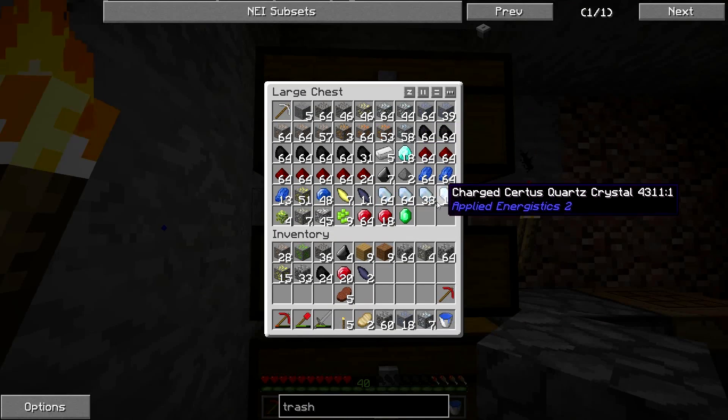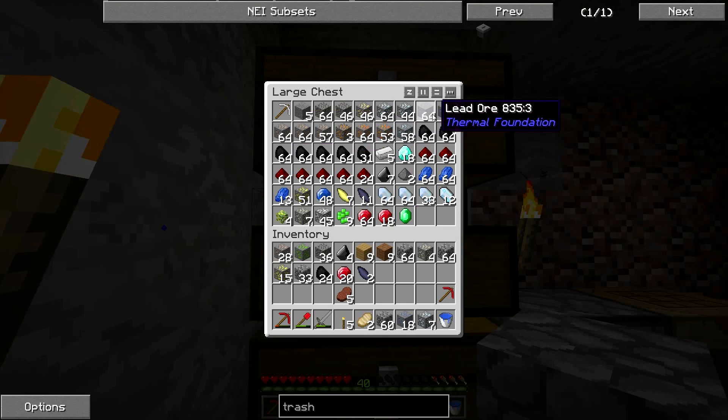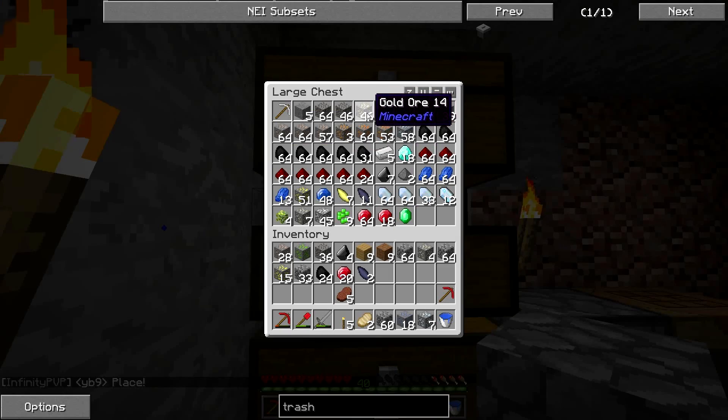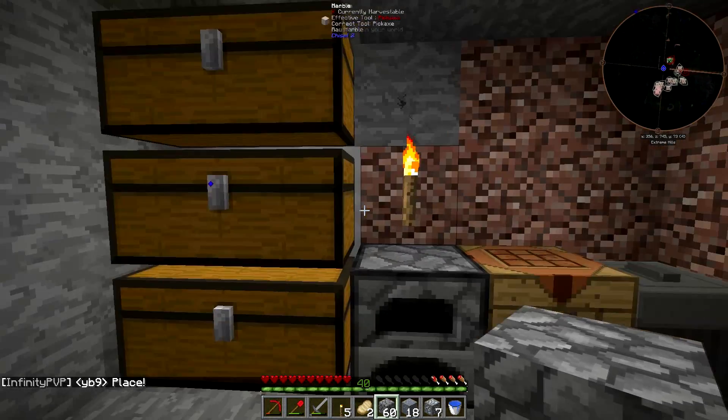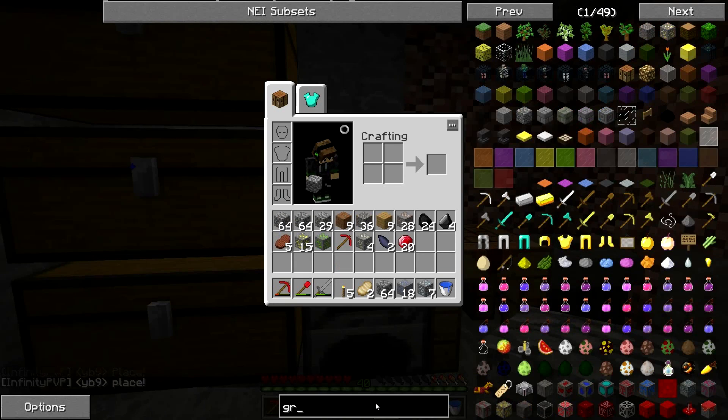Eighteen diamonds, some stacks of iron, some stacks of copper, a stack of tin, silver, lead, some gold. I think the first thing we want to do is get a grindstone.